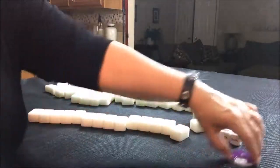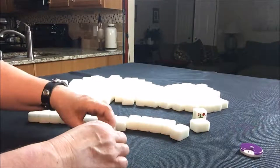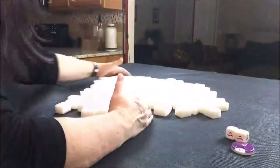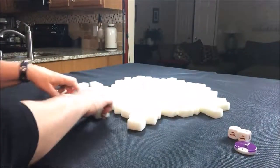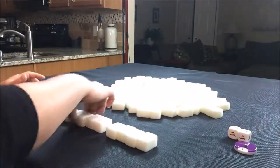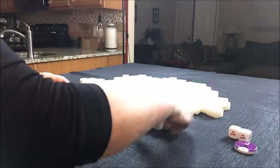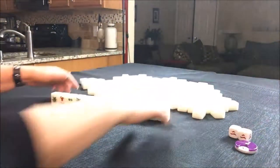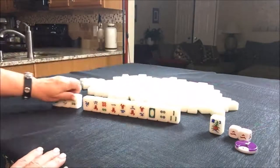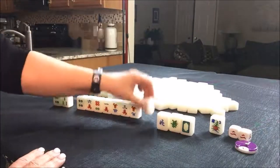We're going to do west round, and we are in seat six. Seat six is number two — that's south. We are in seat two, so we get 13 tiles. Seat two. We have a three flower — that's not ours. Let's get a replacement. So we have a few honors and a major suit.